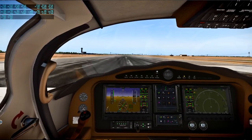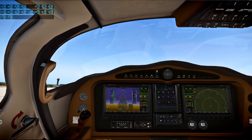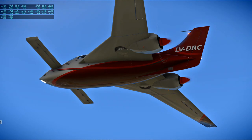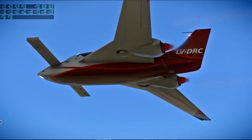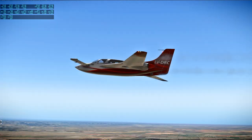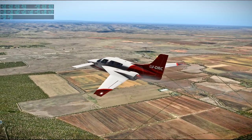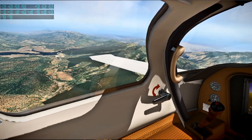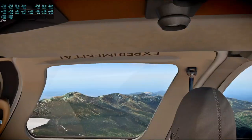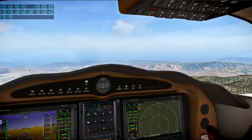One difference between AirHauler 2 with X-Plane 11 versus what I was familiar with in FS Passengers: FS Passengers had better integration and would load the plane for you and adjust the mass. AirHauler 2 doesn't seem to do that in X-Plane 11, so that's a bit of an extra hassle. Someone asked about the plane's tendency to pitch up on takeoff and whether we were busting the propellers — in X-Plane 11 if you scrape the propellers, you really do break them.